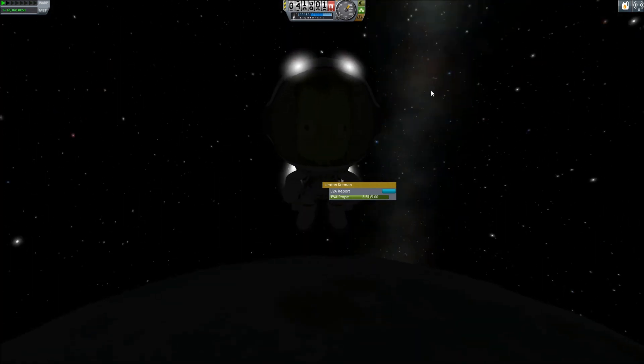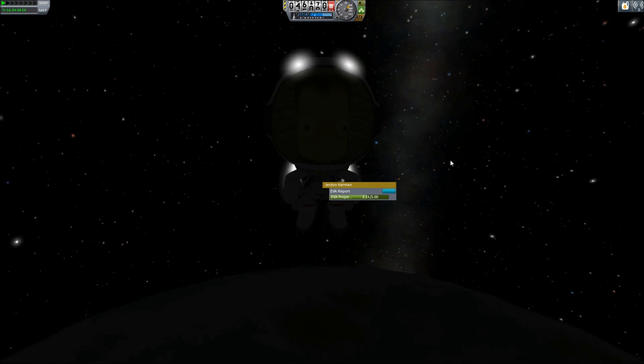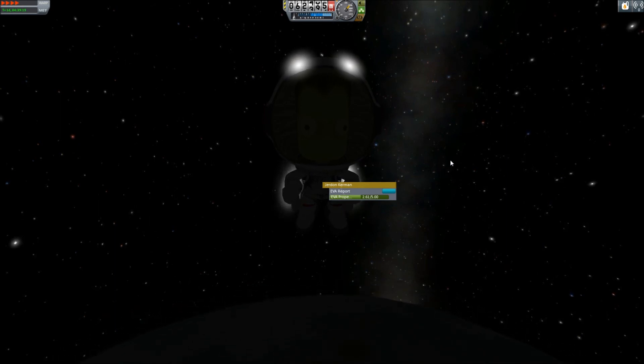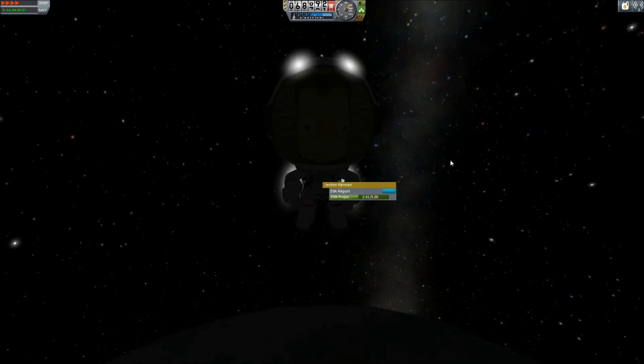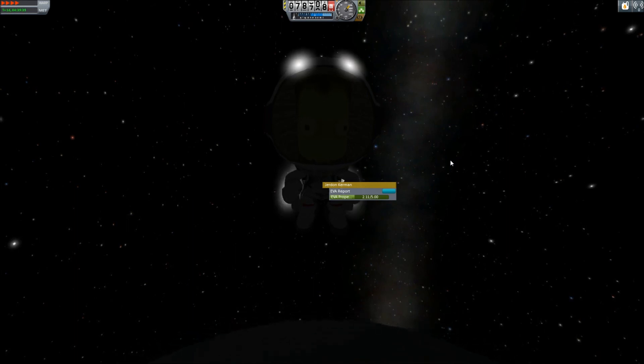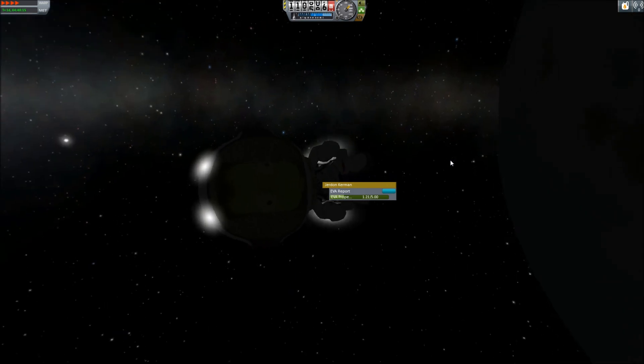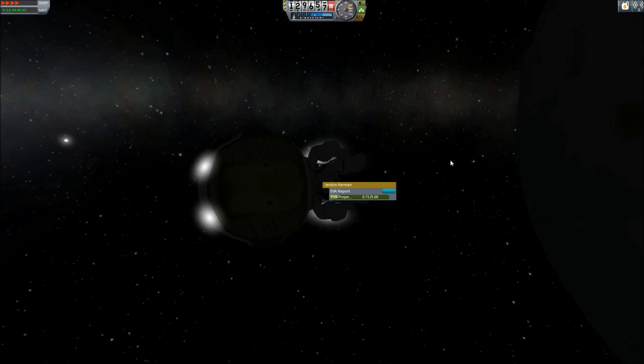I don't know if that works going straight up though. You'd think the same laws would apply. Alright, four times time acceleration — physics time — so we can keep accelerating. We're already up to 80 kilometers above Elu. 100 kilometers. There we go, so we've escaped Elu's orbit, I believe. That's what the camera did for us there — told us that.